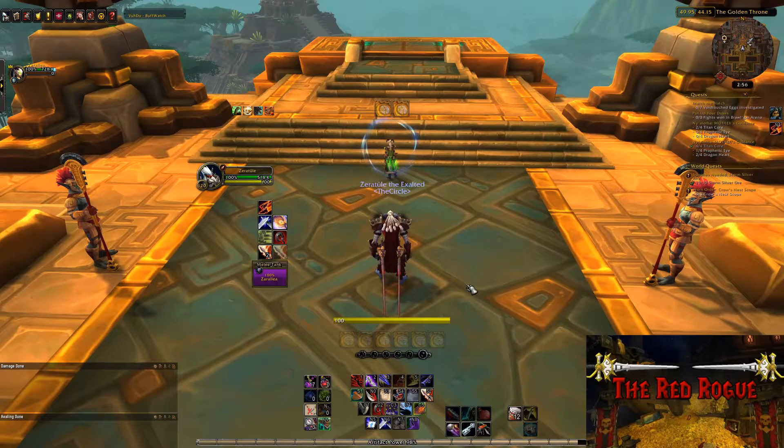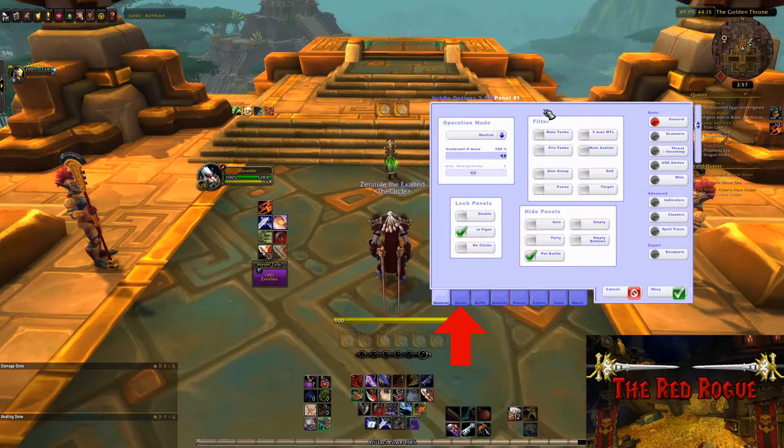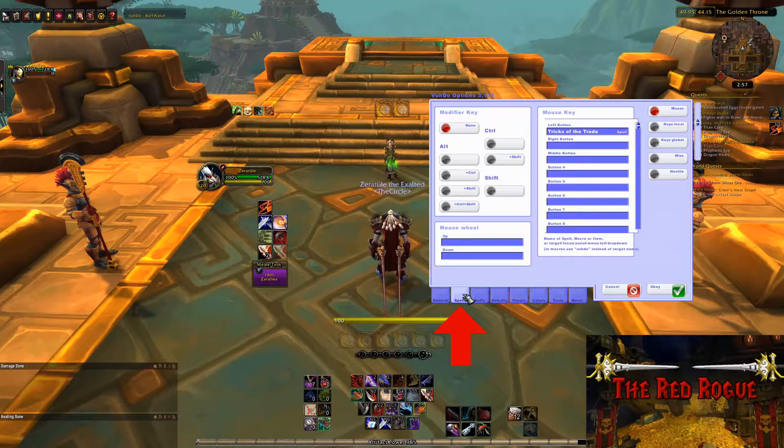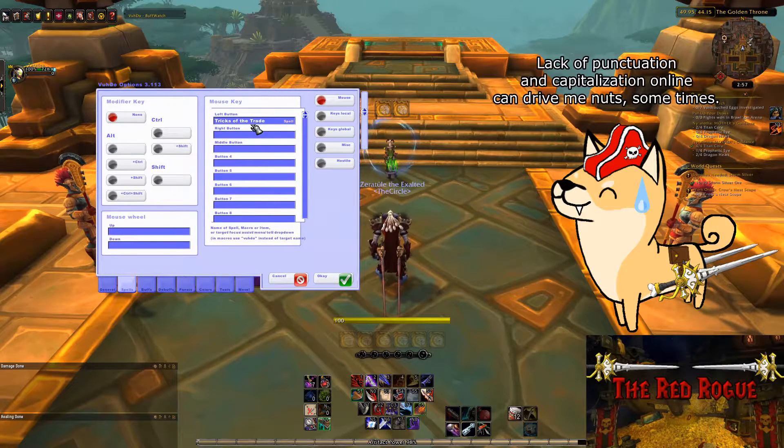But first, I'll show you exactly how this add-on works. To open Voodoo, you'll type in forward slash Voodoo Opt, which will give you this interface. You'll then click on Spells. As you can see, I have just Tricks of the Trade on my left mouse click. As a warning, you have to spell it exactly the same or it won't work. Capitalization doesn't matter though — I'm just OCD.